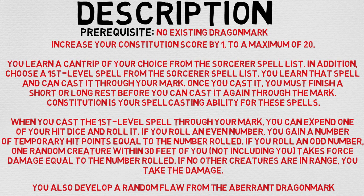You learn that spell and can cast it through your mark. Once you cast it, you must finish a short or a long rest before you can cast it again through the mark. Constitution is your spellcasting ability for these spells. When you cast the first-level spell through your mark, you can expend one of your hit dice and roll it. If you roll an even number, you gain a number of temporary hit points equal to the number rolled. If you roll an odd number, one random creature within 30 feet of you, not including you, takes force damage equal to the number rolled. If no other creatures are within range, you take the damage. You also develop a random flaw from the aberrant mark, and we'll go over those in a bit.